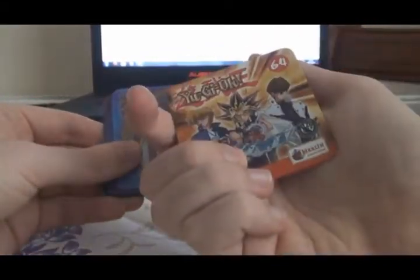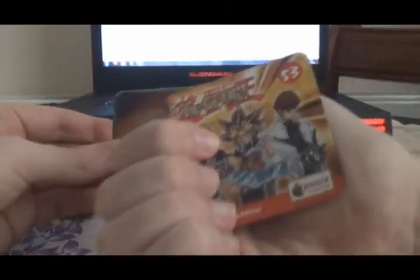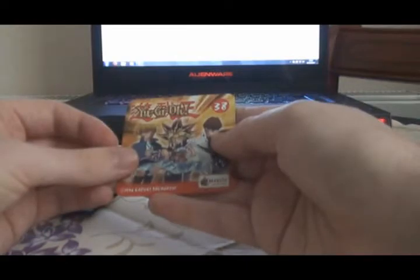All right, here we are. There's Yugi and Yama Yugi, number two, the Millennium Key, Bandit Keith, Yugi and a Magnet Warrior, Silver Fang, and Gear Freed the Iron Knight. All of which were doubles, so let's try again.